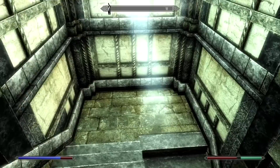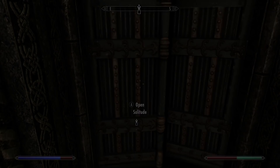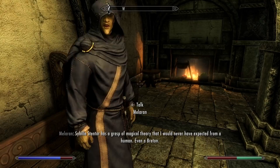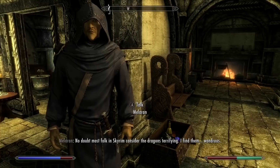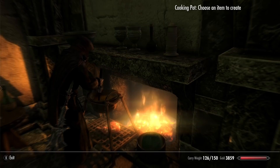I have played Saints and Seducers, which was pretty damn involved — like its own full thing. I have no idea how beefy the other quests are. Why is the waypoint kind of messed up? 'Sibyl Stentor has a grasp of magical theory I would never have expected from a human, even a Breton.' I think that's the court wizard of Solitude, but I always think it's that other person. Okay, let's use the cooking pot — we should be able to make one of the best foods in the entire game.